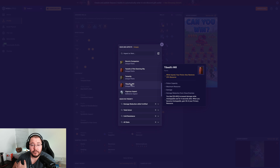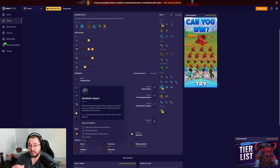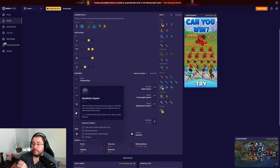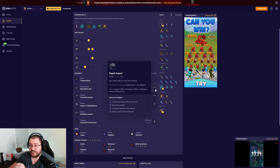For our boots, we're using Symbiotic Aspect, which procs Nature's Fury to cool down our skills. The only two stat priorities I'd recommend are movement speed and total armor while in werewolf form — the other two affixes are flex spots. For our amulet, which is also a flex spot depending on content, we use Rapid Aspect for increased attack speed, with movement speed and total armor while in werewolf form as the two highly recommended affixes.